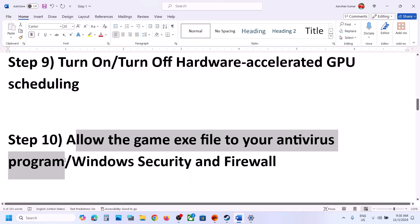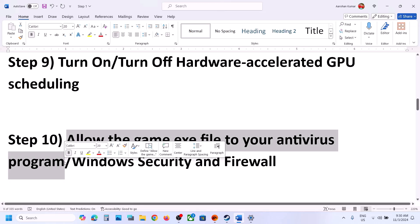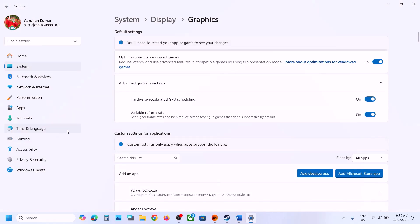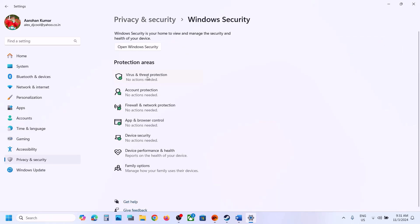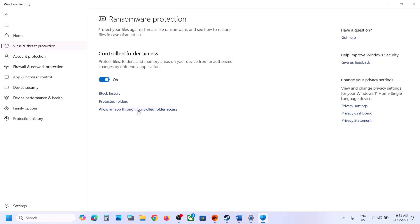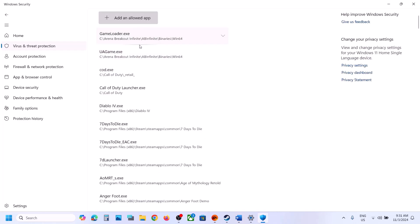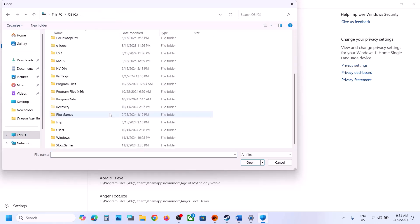The next step is to allow the game EXE file through your antivirus program. If you have a third-party antivirus like Avast, Norton, Bitdefender, or McAfee, allow the game EXE file. If you're using Windows Security, open Windows Settings, go to Privacy and Security (in Windows 10 click on Update and Security), click on Windows Security, then click on Virus and Threat Protection. Scroll down and click on Manage Ransomware Protection. Click on Allow an App through Controlled Folder Access, click Yes, then click Add an Allowed App, then Browse All Apps, and navigate to the game installation folder.